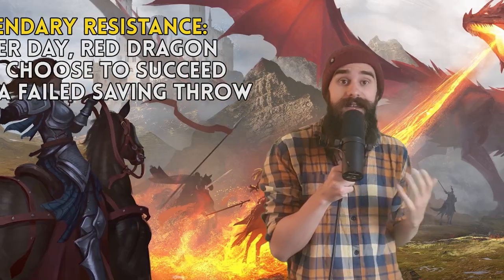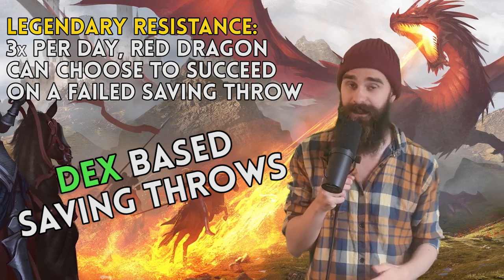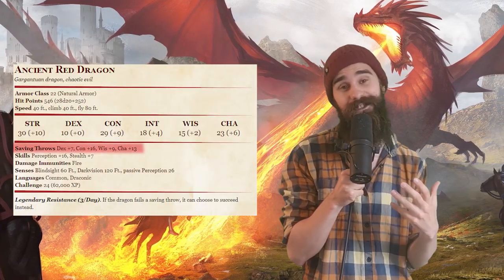The first thing we need to do is actually find an ancient red dragon and burn through its legendary resistances. The easiest way to burn through these saves is with dex-based saving spells, because the dragon only has a +7 to dex saves.